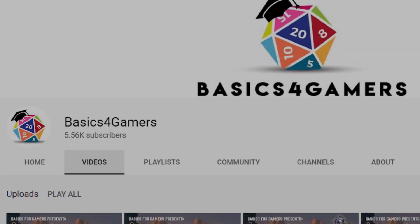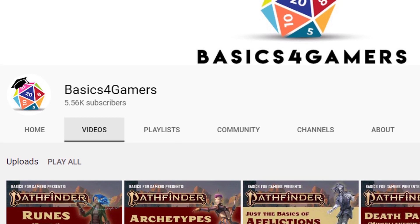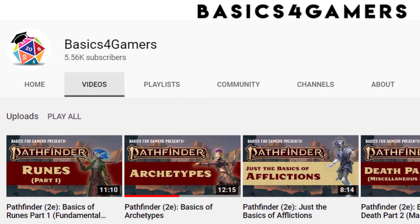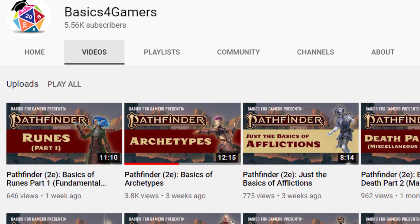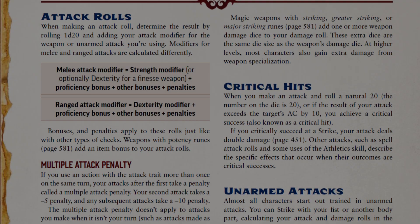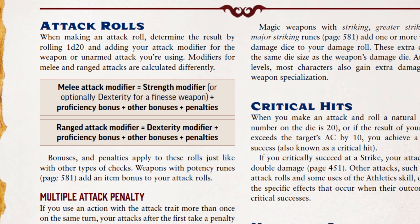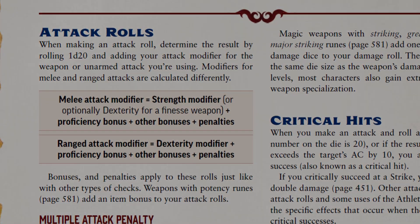Here to assist in my explanation today is Basics for Gamers. Along with helping me in this video, I helped him in creating a companion video. If you go check out his channel, you'll find a video covering everything about armor in Pathfinder 2e. He also has a multitude of videos covering obscure topics in the system, like the details of stealth and perception. I'd like to point out that we're specifically going over the properties of weapons themselves, not the rules of attack rolls. If you'd like to see attack rolls and damage explained in depth, check out Basics for Gamers' video right in the corner.